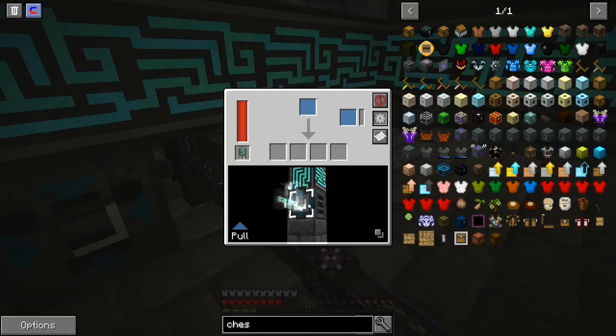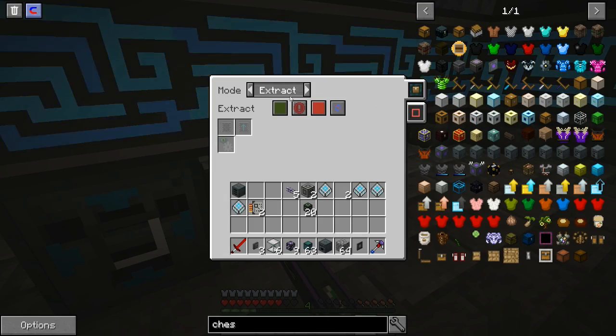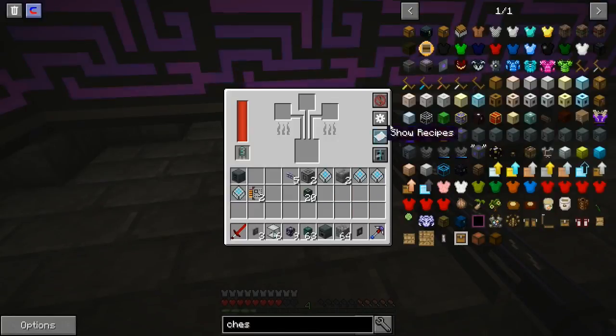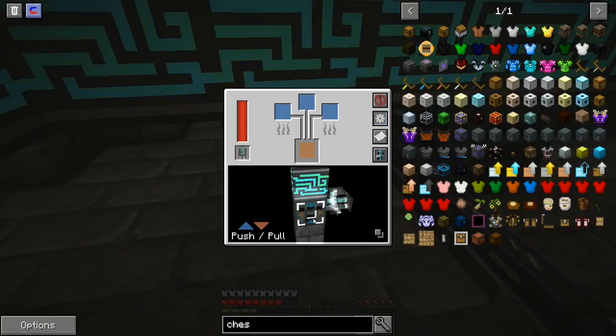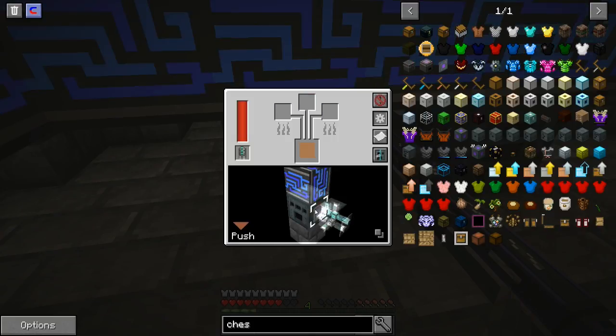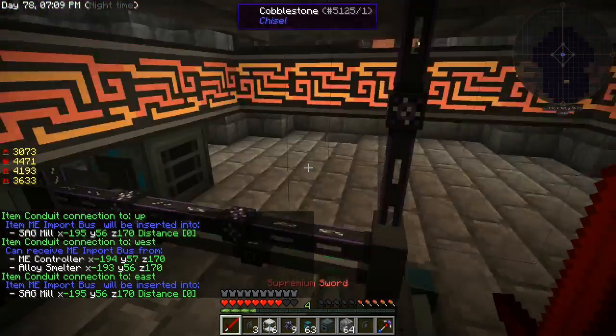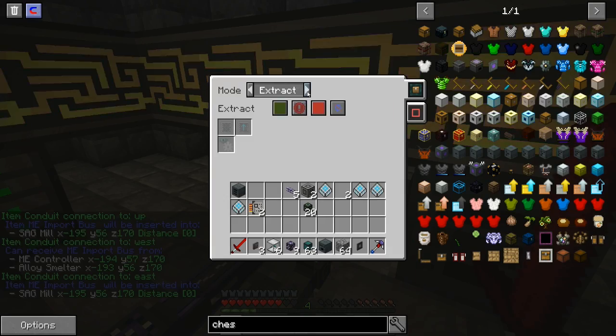We want to pull the item bundle, we want to insert. Then over here we need to config this one to none, then push. The item bundle needs to extract — there we go.